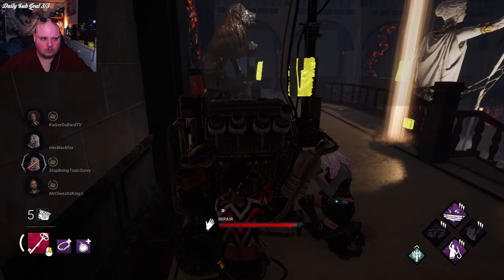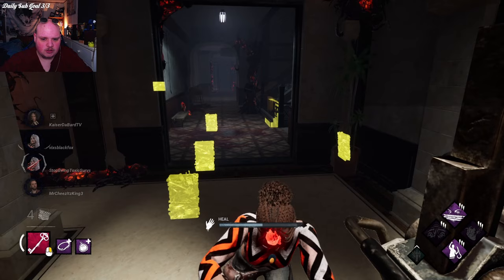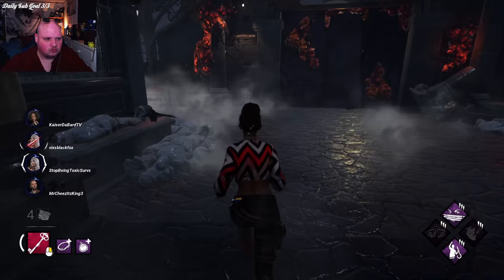There are perks to deal with vaulting, perks to deal with being injured, perks to deal with pallets, perks to deal with exit gates, perks to deal with end game, and so on — there are a lot of perks out there dealing with many different facets of the game. But my big problem is that there are a lot of core things that are still missing.